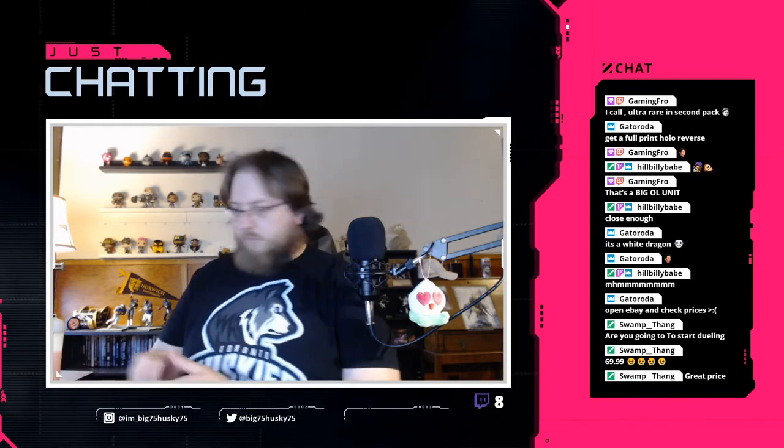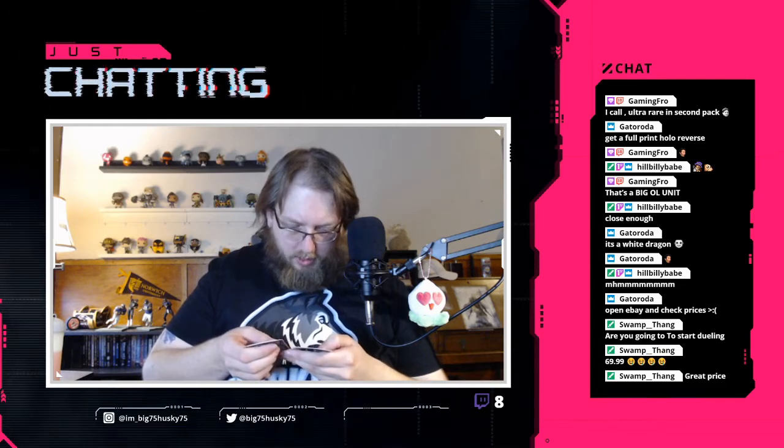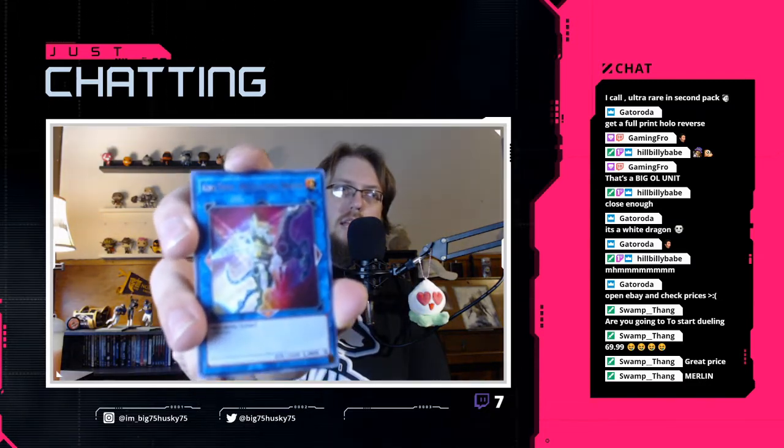This is one of the Battles of Legends packs - I don't know what's gonna be in this. All of them are already holo, all shiny. We got Merlin - motherfucker I just got Merlin! Banishment of the Dark Lords, Eater of Millions, Gaia Saber the Lightning Shadow - holy shit that's cool looking - Bottomless Trap Hole, I remember that, that's an old card. And this blue card that says Link on it - I don't know what that means. Can someone in the comments tell me what this is?